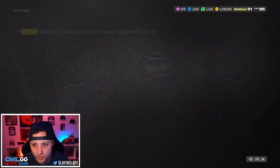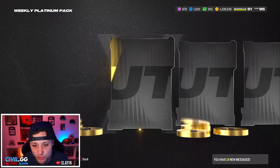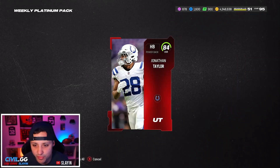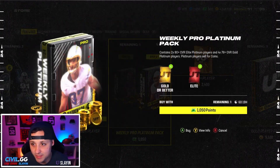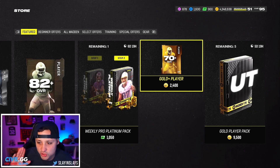20,000 coins out of the first one — kind of an L. We'll take it though. We got an extra 82 overall elite. I can't stand the gold platinums. 84 Jonathan Taylor — we'll take that. Then two of those. Now this is just going to be all platinums. Oh, don't want that — they tried to get me! We don't have enough for this, we're short.